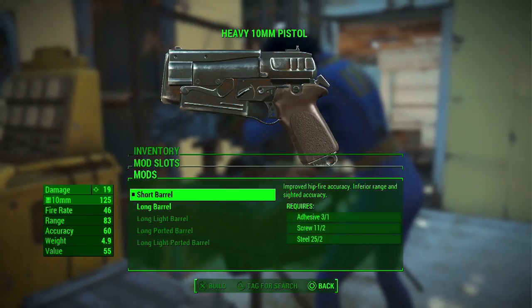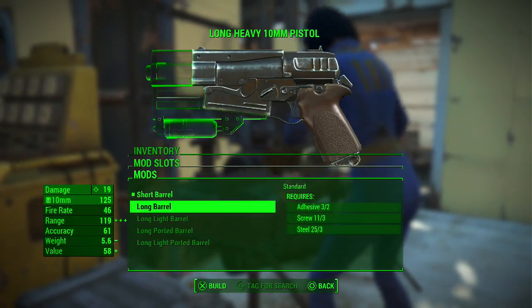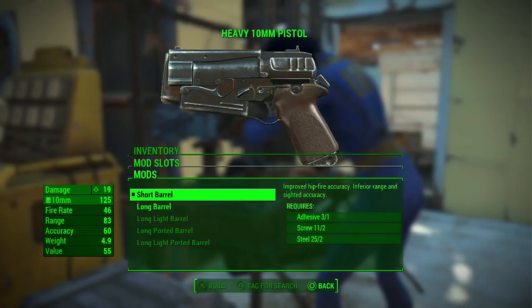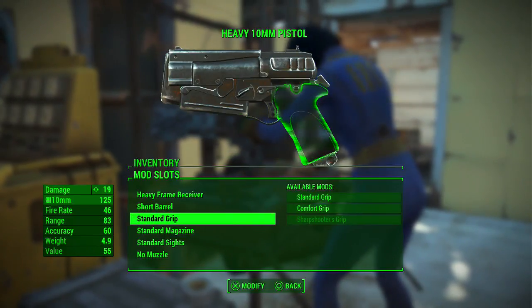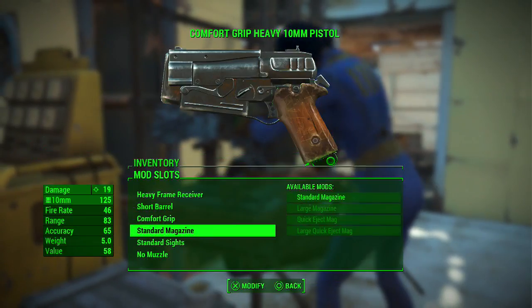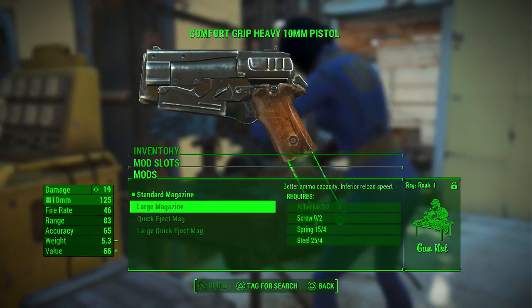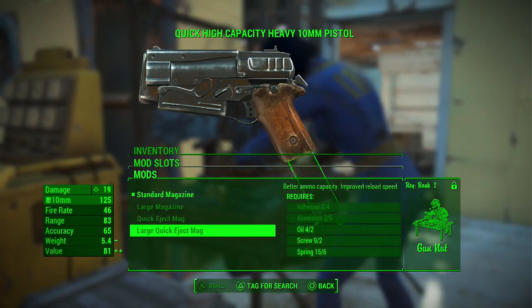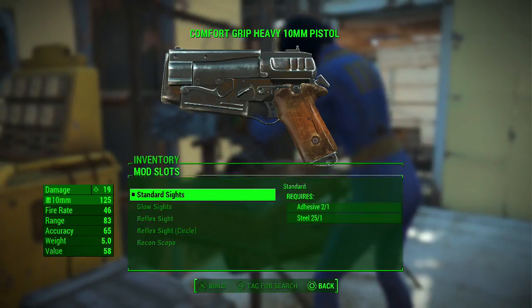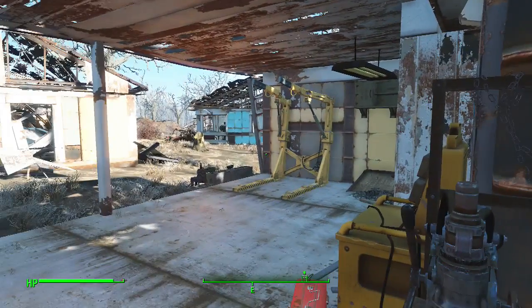Short barrel - improves hip fire accuracy, inferior range and sighted accuracy. Long barrel pumps up my range but also the weight by a lot. Standard grip. Comfort grip - accuracy goes up and value goes up, let's do that. Standard magazine. Quick eject - oh nice. Can't do anything with the magazine. Alright, upgraded our gun a little bit.